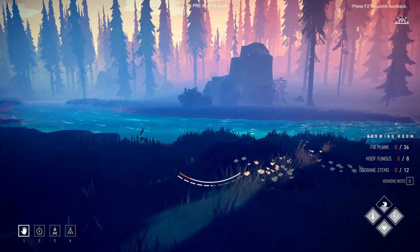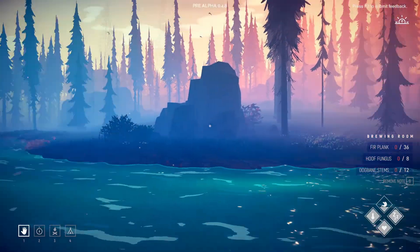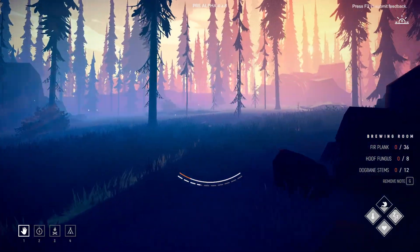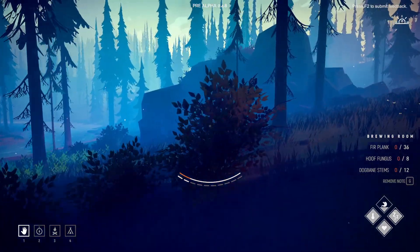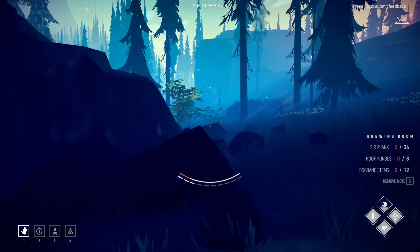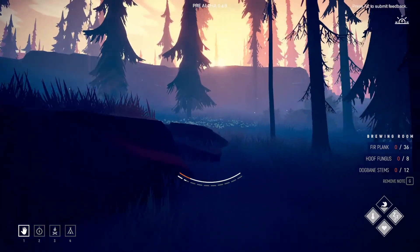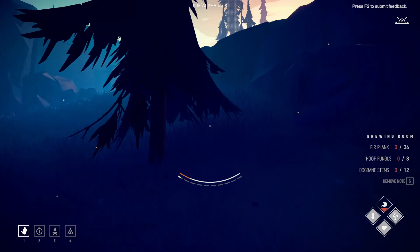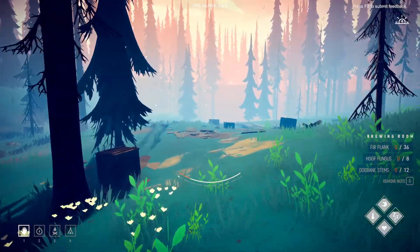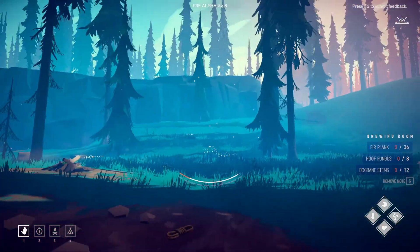Let's get some more button mushrooms and explore a little bit over here to get some more map coverage. Then we'll go on over to that watchtower. We also need to get some more dogbane stems. Oh, we found ourselves a little campsite — a little looting area! Not too bad. Let's make sure there's nothing else around.